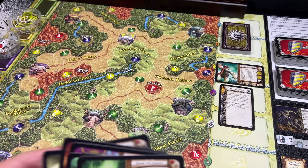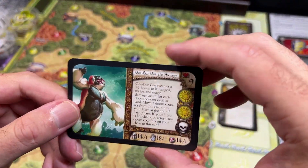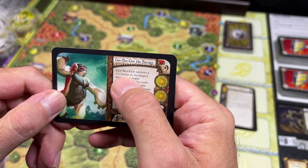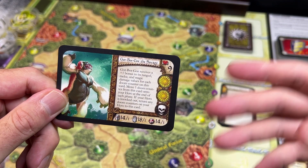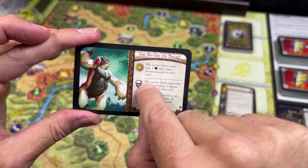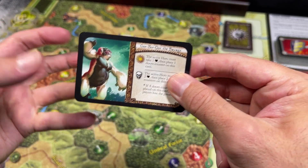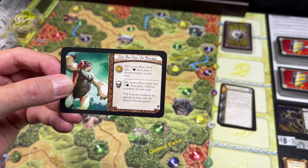I think this expansion adds the most interesting in-game scenario to the base game of Runebound. The primal god I am going up against is Gore Boar Gore the Savage — a giant white ape. Gore Boar Gore receives a plus one bonus to its ranged, melee, and magic damage values for each doom counter on this card. Whenever a ritual is completed with a sun or skull symbol you add doom counters; if eight doom counters are ever placed all players lose the game. This really ramps up the pressure — you need to destroy Gore Boar Gore before he destroys the entire land.